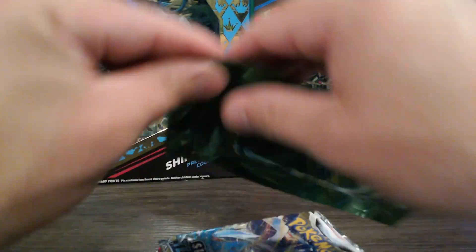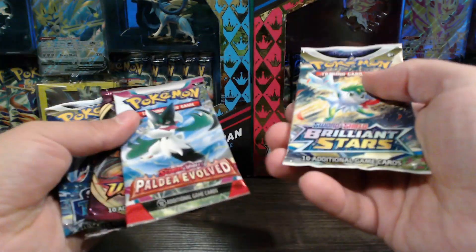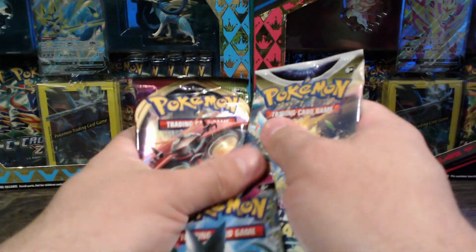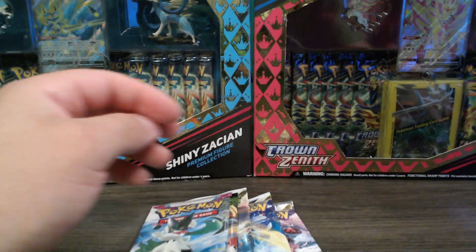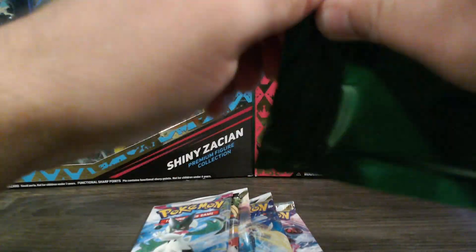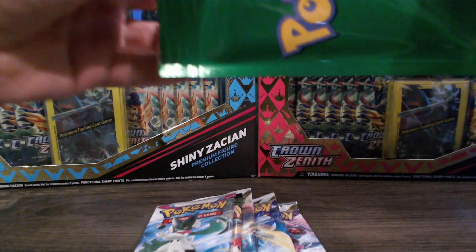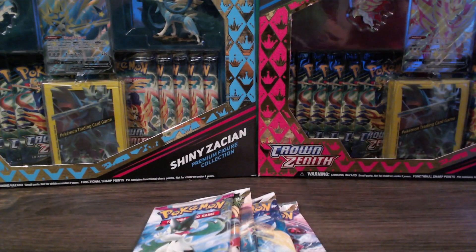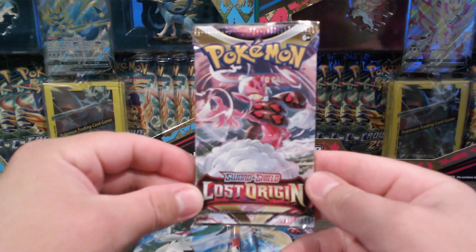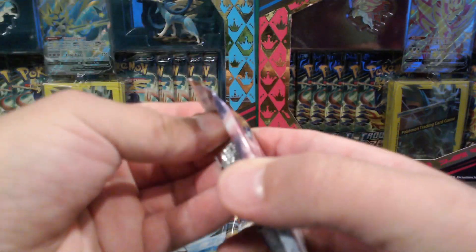Alright, let's look at the cards first. Silver Tempest, Vivid Voltage, Paldea, Brilliant Stars. Let's see what we get out of the green. He has good packaging - it does not rip that easily. Lost Origin - there we go. Let's do Lost Origin first as the bonus pack, then Lost Origin will be the last one.